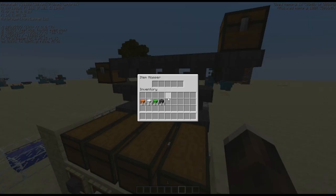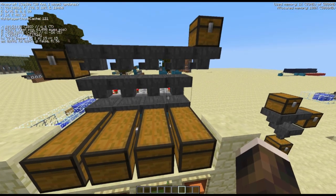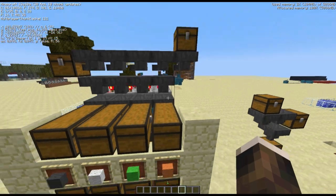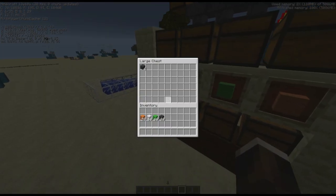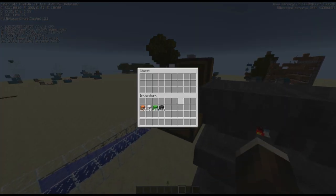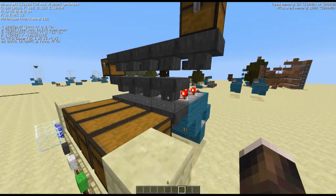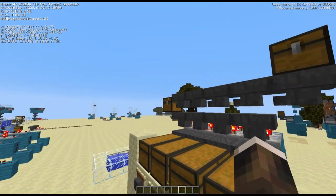If we take a look in here, we have set up some filters for different kinds of wool. Basically, what happens is I put some wool in there and it gets sorted. You can see it over here, everything is okay, and nothing is in the overflow chest. It's basically just adding another row of hoppers pointing in the same direction, right above the setup.